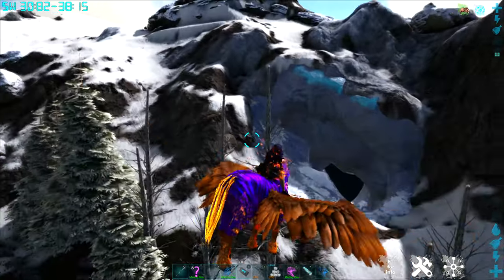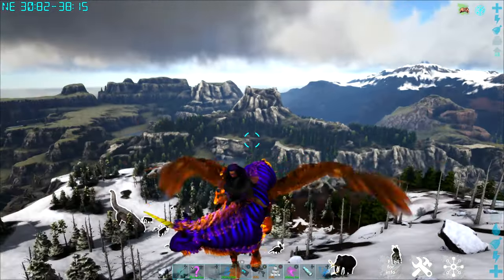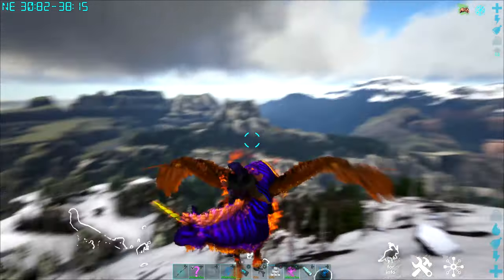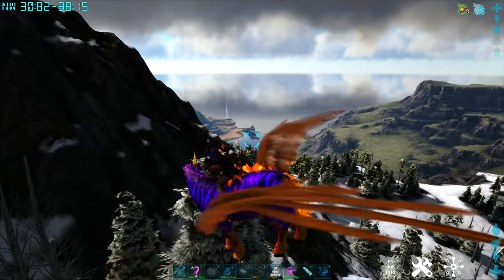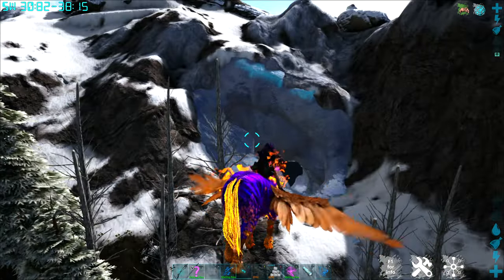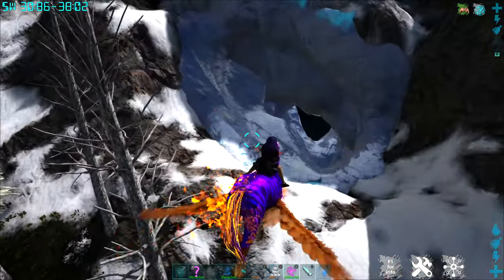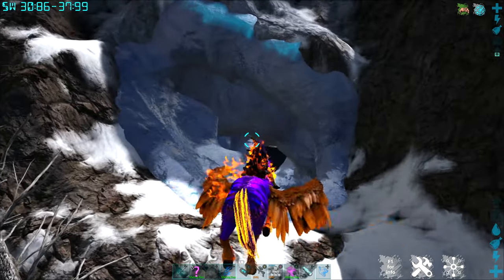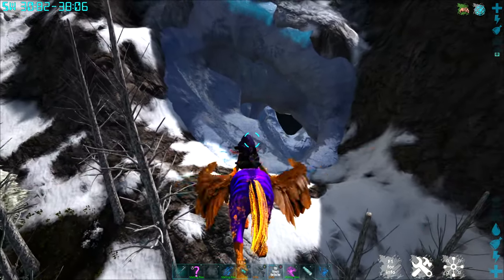This is one of the entrances to the Ice Queen Cave, up on the mountains. You can see the coordinates up in the top left corner. The volcano is off in the distance behind me, and right down there on the right is Viking Bay. There is a second entrance that has a teleporter to it, which is easier to access on foot and takes you in through the cave. I've always been a fan of this entrance, but you do need a flyer for it.